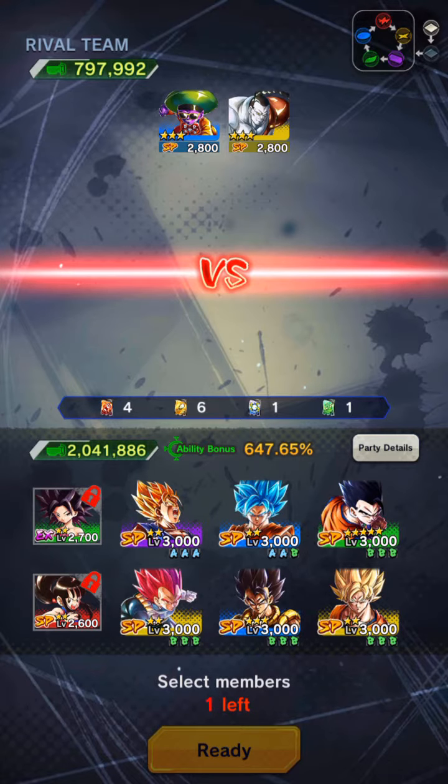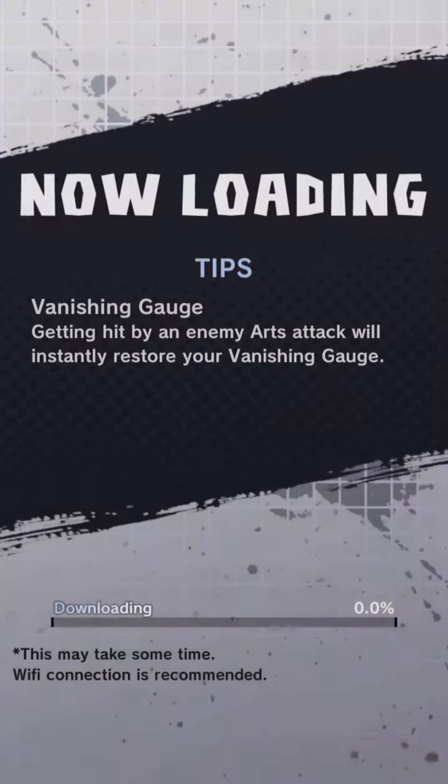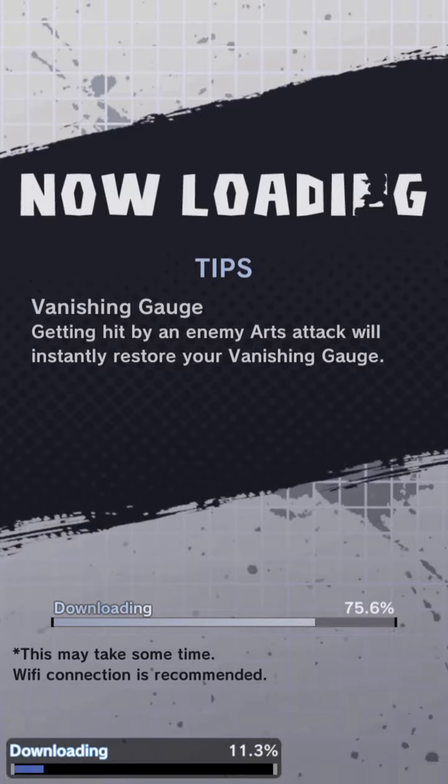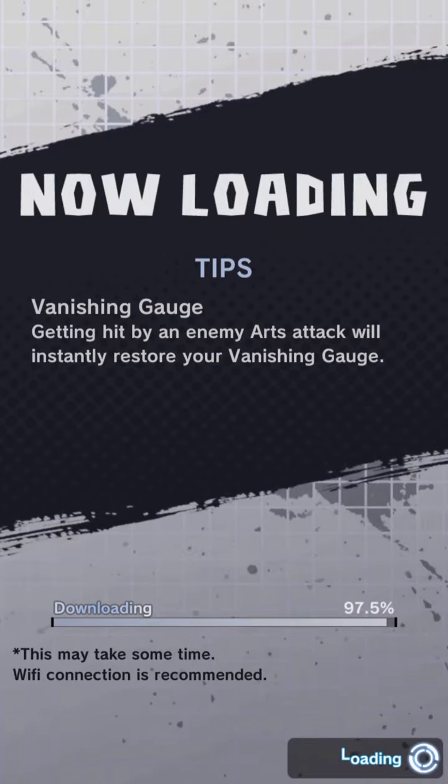All right, so green goes to blue. But since there are already two characters locked in to use, we can only pick one character. Let's go ahead and choose Ultimate Gohan. And then set off into battle.